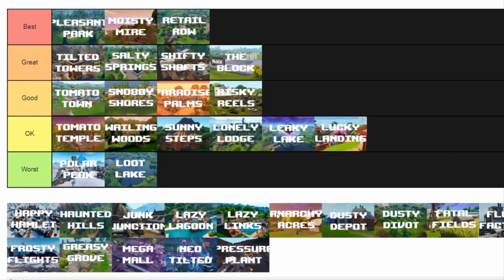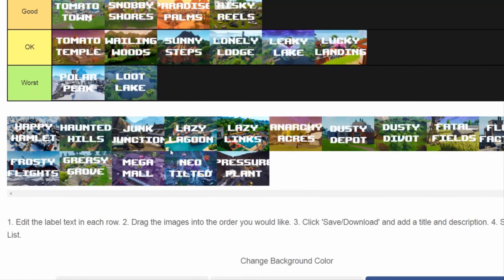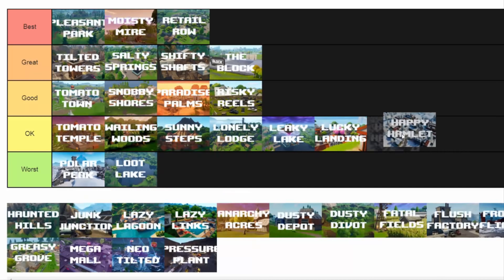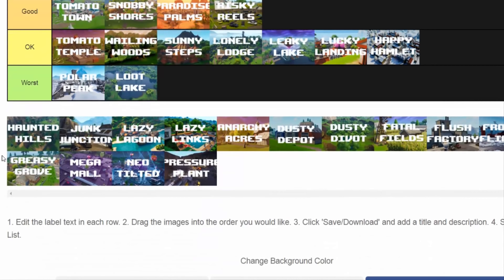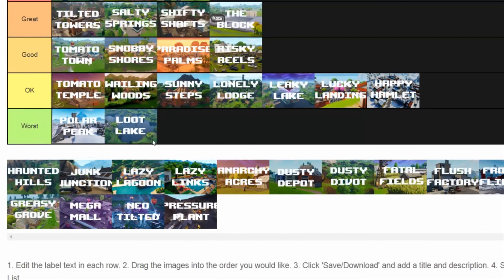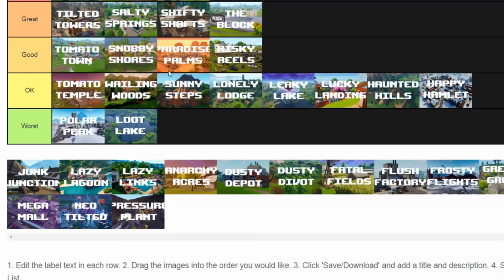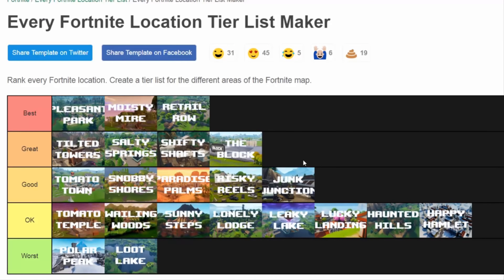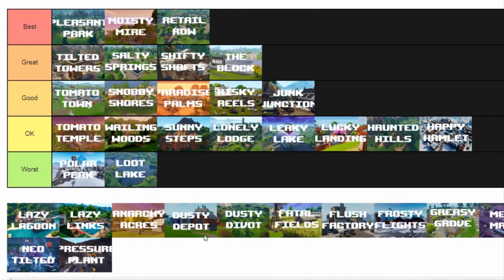Unfortunately, the prison and the factories aren't in this list, but I'll say what I'd put them as at the end. Happy Hamlet is an okay location — it's mediocre. I know there's a lot of loot, but I just don't like that part of the map. Haunted Hills — straight up okay. It's nothing special at the side of the map, it's below the Haunted Mansion. Junk Junction — good location. I like Junk Junction because you have kind of an option there — corner of the map, it's a good location, and I do enjoy landing at Junk Junction.